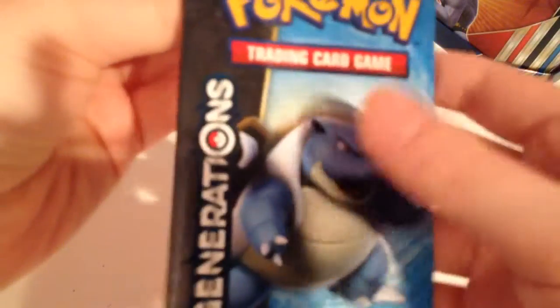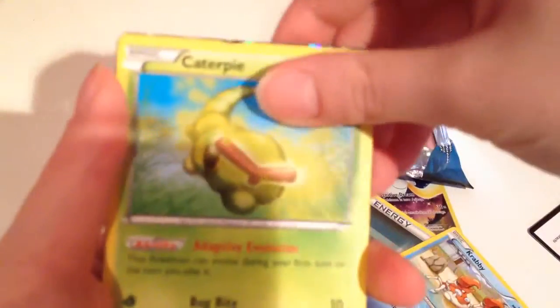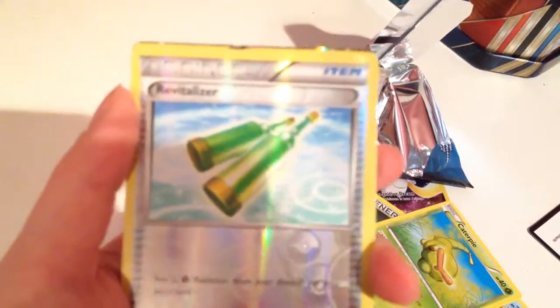So shiny! But it's time to get into the booster packs. All right, so our first pack is a Blastoise pack. As usual, check three for the pack — yes! All right. Shroomish, Golbat, energy, Geodude, energy, Crabby, Caterpie — focus camera.